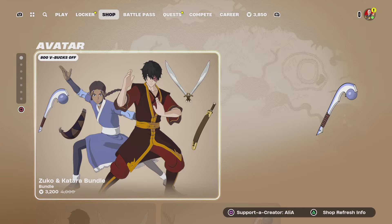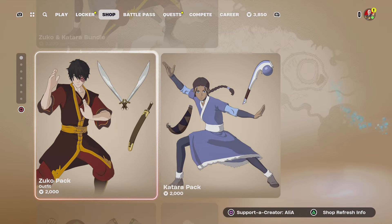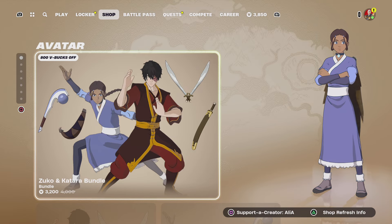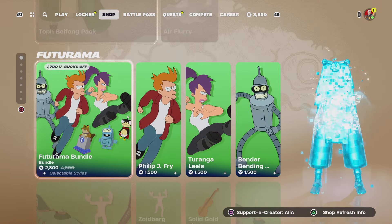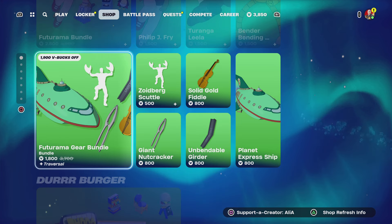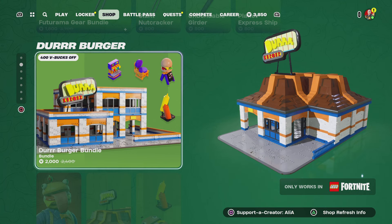So again, we still have the return of the Avatar collaboration, and this will be staying with us until the 17th — so it'll be with us for a couple more days. Moving into the Futurama bundle, this will be with us until the 15th.